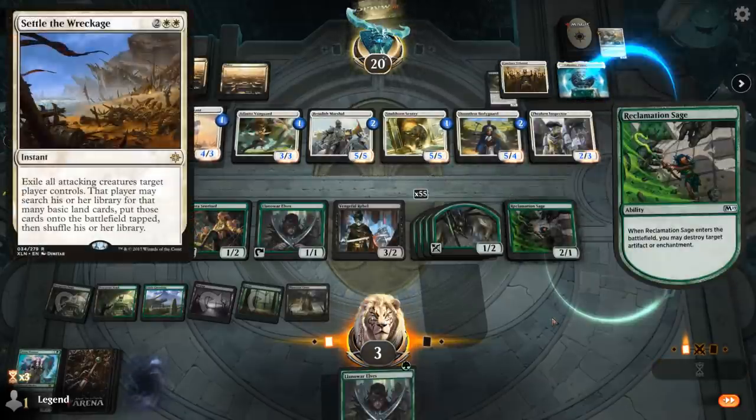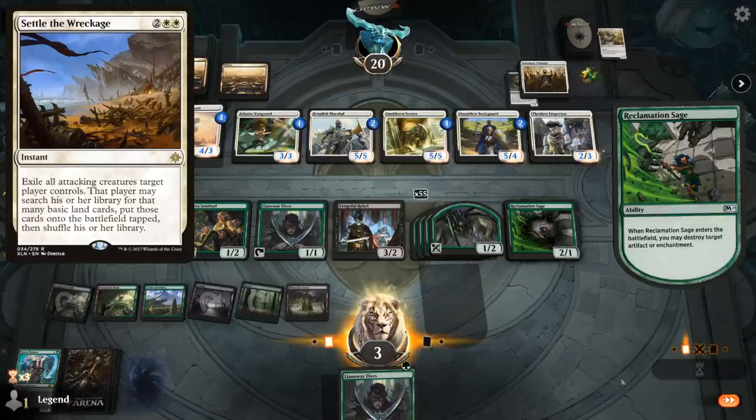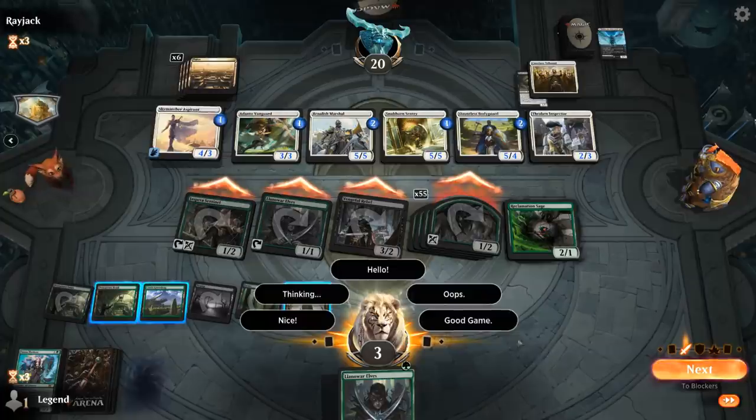Sacrifice Cavalier, put Sage back on top. Not as satisfying as a Crater Hoof Behemoth would be here, but still good enough. I don't think I'm going to play around Settle the Wreckage, so I'll just turn the team sideways. GGs.